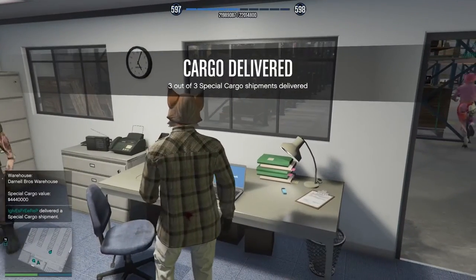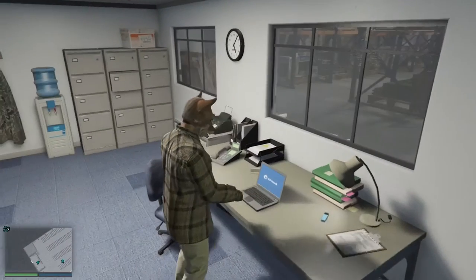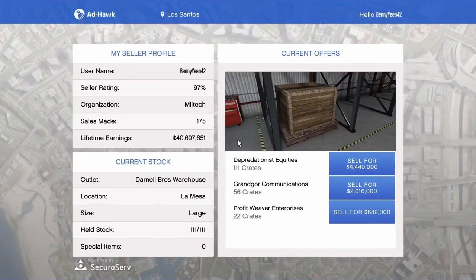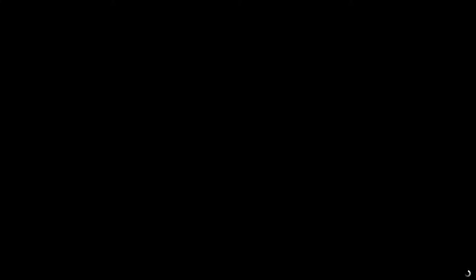All I had to do was one source mission to make sure I had everything. Aside from that, I was able to get things underway immediately. As I said, I had filled up one large, one medium, and one small warehouse. I found a rare crate along the way, so I decided to throw that into the mix.